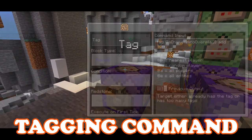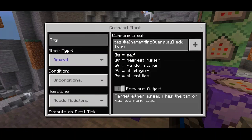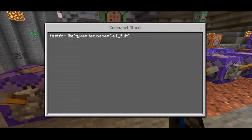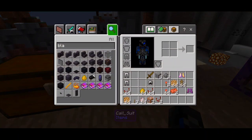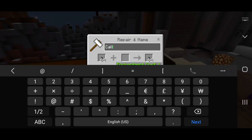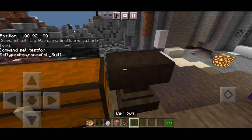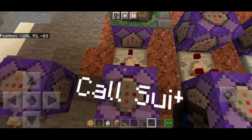The basic thing is we need a tagging command — the main reason why all these command blocks work. We're going to tag ourselves and add into 'tony_stark', so we put 'tony' on it. This is the first command of the suit-up command, which tests for item equals 'coal_underscore_suit'. We actually rename any kind of item into 'coal_suit' — for example, a polished blackstone button renamed using an anvil — and once you drop it, it automatically calls the armor to you for an automatic wear-up.